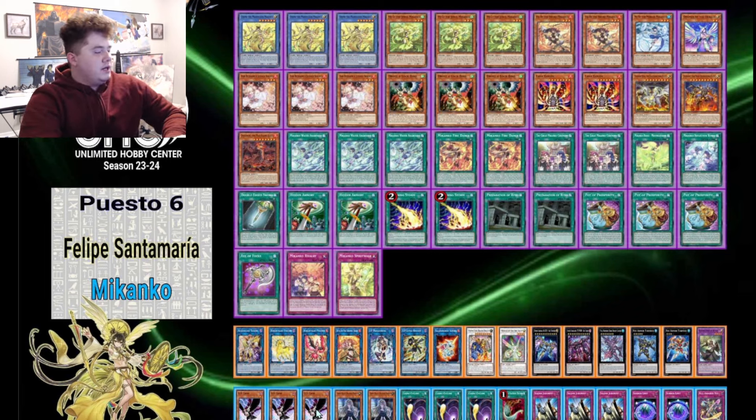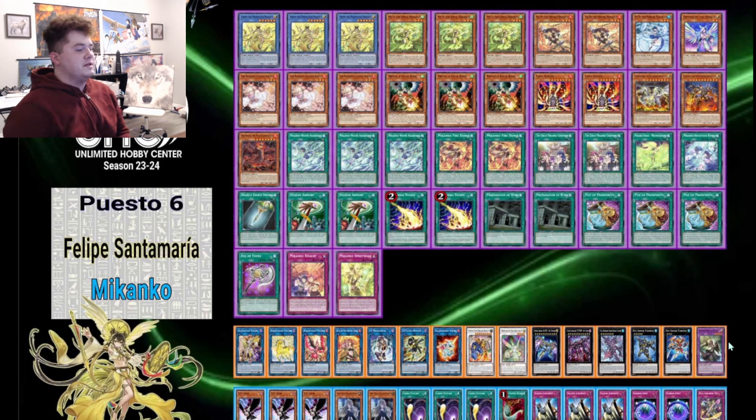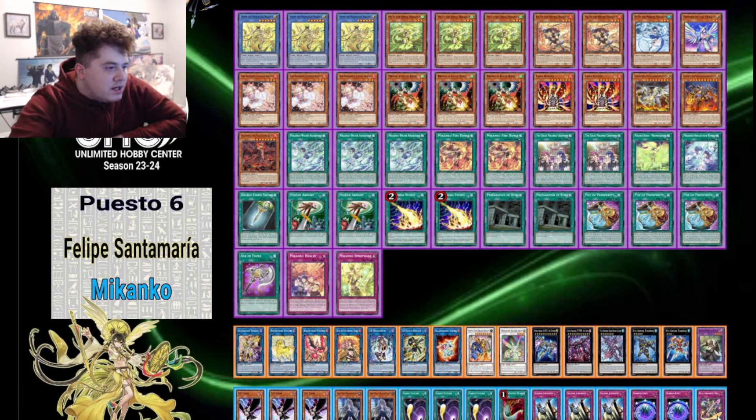For the extra deck: one Access Code Talker, one Unicorn, one Phoenix, one Hita, one IP Mascarena, one SP Little Knight, one Armourage, one new Power Tool Synchro, one Herald of the Arclight, one Zeus, one Typhon, and the Water XYZ Package including Natiss. For the side: three DD Crows, two Bells, three Cosmic Cyclone, one Feather Duster, three Solemn Judgment for going first, two Summon Limit, and one weird XYZ Trap that if you search up XYZ on Dueling Book you can find it.